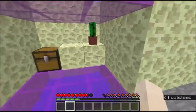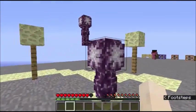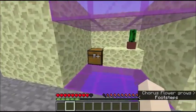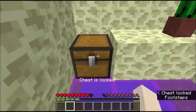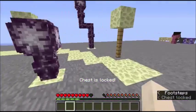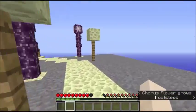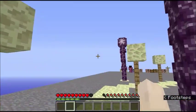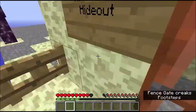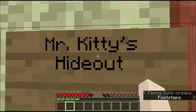I found this thing — it's super cool. It has end stuff. I don't know where that leads to, but I always try to get in this chest and this chest is locked. Do you believe it? I'm just gonna try going here because it's my last hope. Nice chorus glance though. Mr. Kitty's hideout.